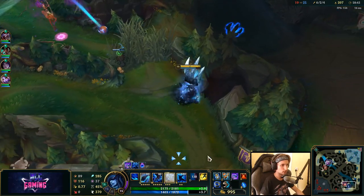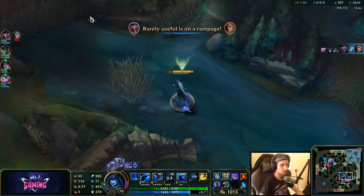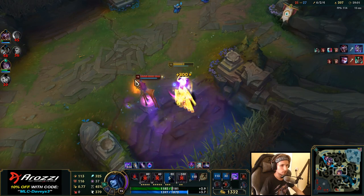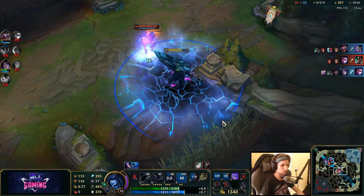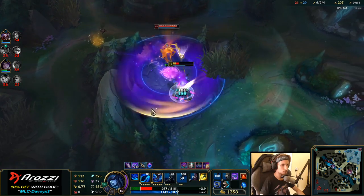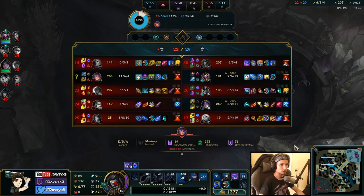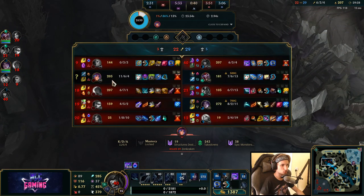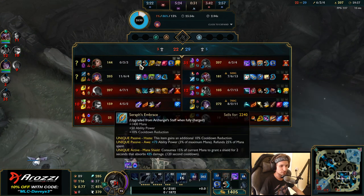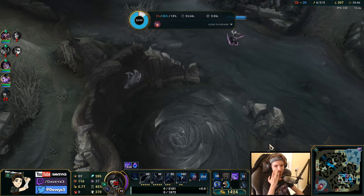My teammates are currently grouping top lane, grouping at the Baron. As soon as this jungler gets out of here, I'm going to be roaming too. The good thing is she's the jungler who has to smite, and she's currently sitting here with me — this is a good opportunity for my team to get a good Baron. This jungler just chased me throughout the entire map using his summoner spells. My team actually secured the Baron right here — they completely won the entire team fight due to the jungler following me. That's 100% worth it for us.